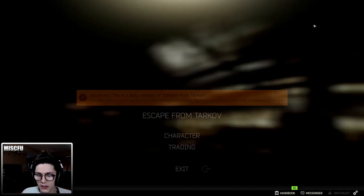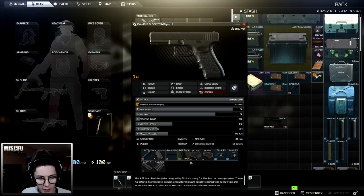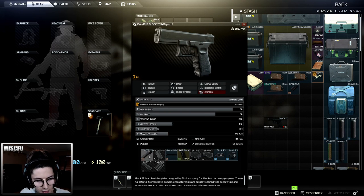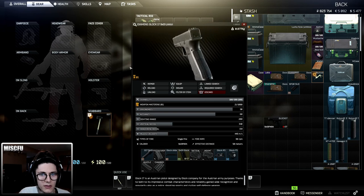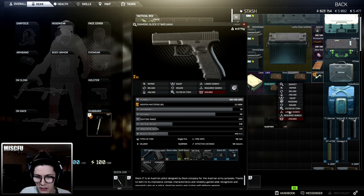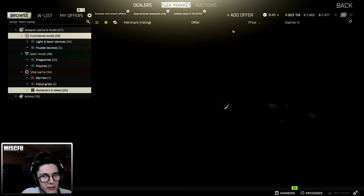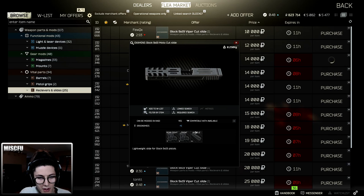Now let's look at the Glock and all the different mods for it — there's actually a lot you can do. We start off with the basic slide. I don't believe you can add any kind of muzzle or silencer to the basic setup, but let's take a look. Let's say I want a scope. It's going to be really hard to fit a scope on here, so let's do a link search — I'll start with the weapon. It doesn't look like there are any optics available. So what we might need to do is add a different receiver. This one has front and rear sights but no optics, though there is a spot for a muzzle.